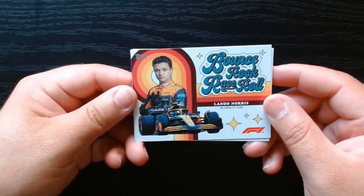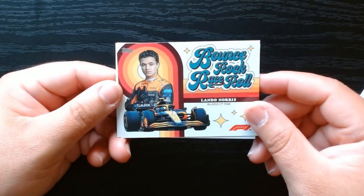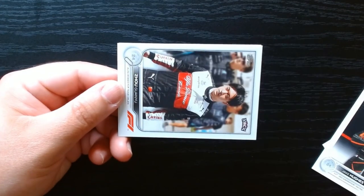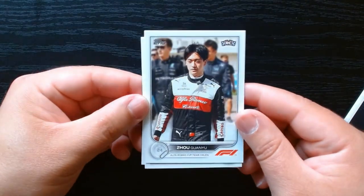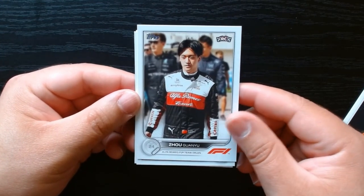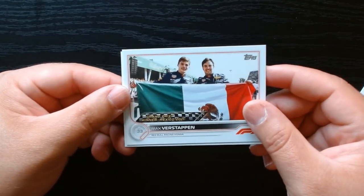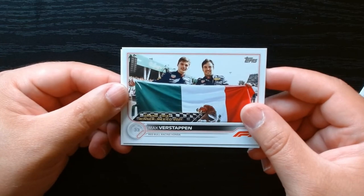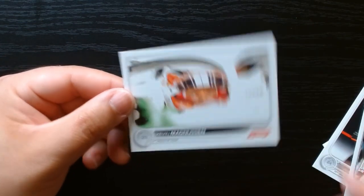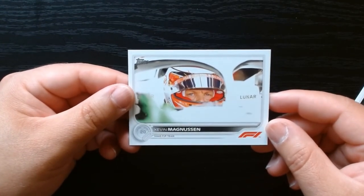Here we got Lando Norris, who's one of the guys on the cover of the McLaren team pack. Here's a rookie — I hadn't noticed if we got any rookies in the other ones. Zhu Guanyu of the Alfa Romeo. Max Verstappen — there we go, we got a Verstappen making an appearance. He won the Mexico Grand Prix — Grand Prix winner. And Kevin Magnussen, Haas F1 team.